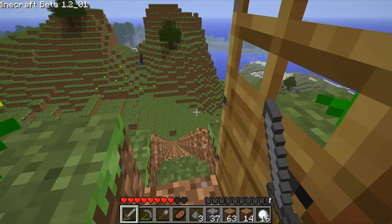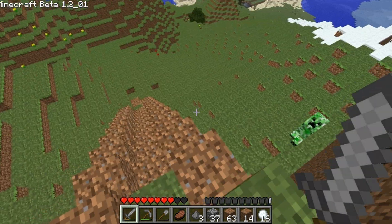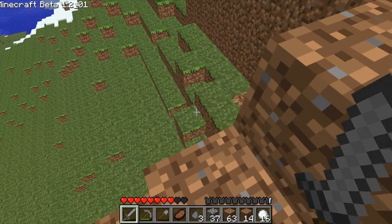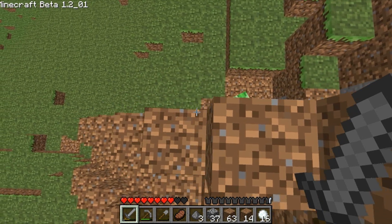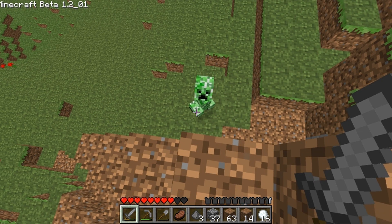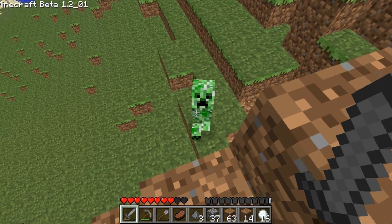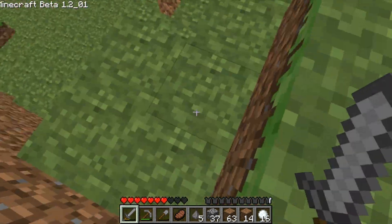We need to make a farm, and to make a farm — I'm going to lure this creeper just a little bit closer. Come on, just a little bit closer. And that was stupid. Take a quick look around and be sure there's nothing else, or else we will be screwed.